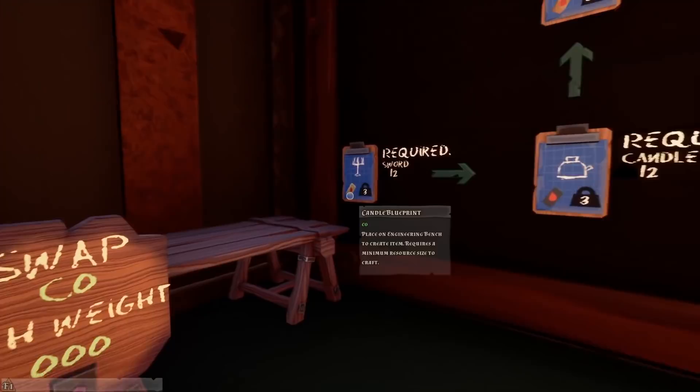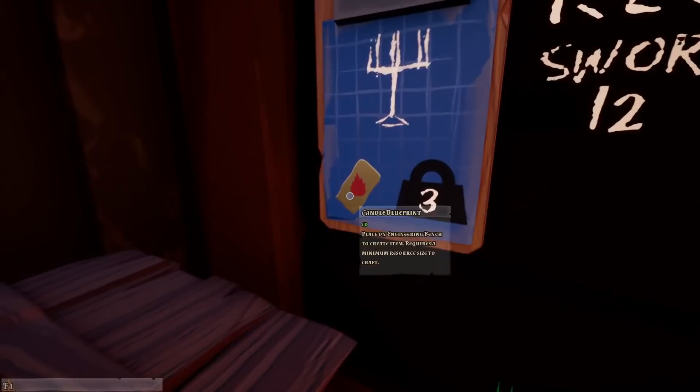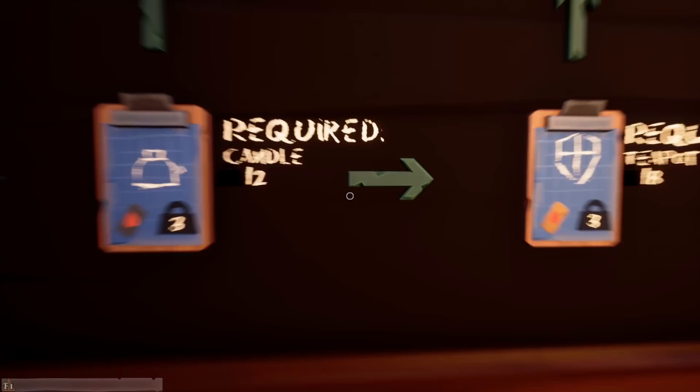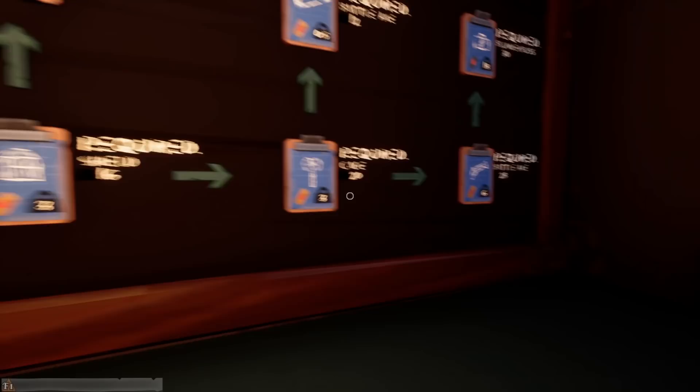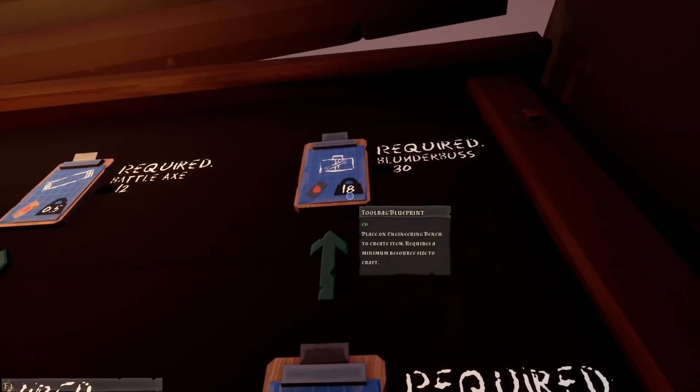Now that we got the tools, we have to obtain the blueprints. I admit this is a little confusing, but it kind of makes sense. To get the first blueprint, which is the candlestick, we need a sword with a weight of 12. I did not bring a sword with me because I forgot what the first blueprint required. We can buy that blueprint, and basically if we have a heated bar with a weight of 3, we can make the candlestick. Then we can go down the blueprint list by making candlesticks, all the way down to the blunderbuss by making a battle axe, which can unlock the most important item — the toolkits. You can also make pipes, wrenches, other types of pipes and whatnot.